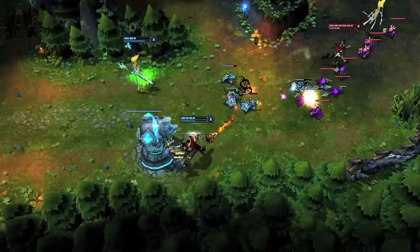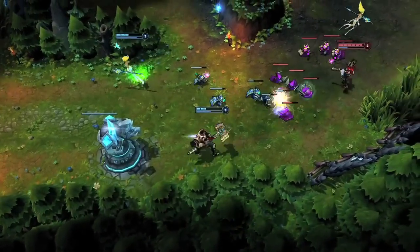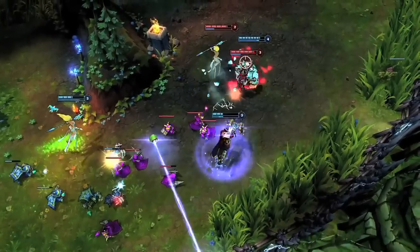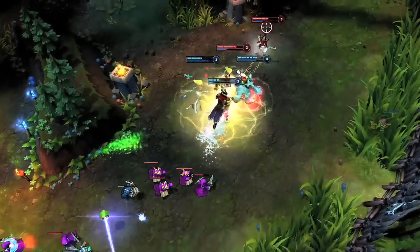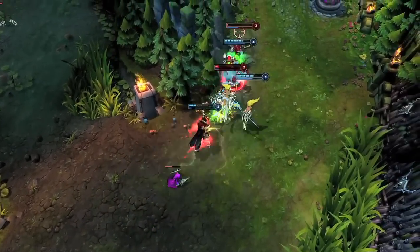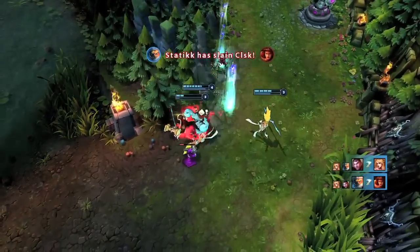Opening as a ranged physical carry, Jayce performs best when helping ganks. As Nunu comes in from behind, Jayce opens with Acceleration Gate and Shock Blast into Transform. To the Skies, Lightning Storm, and Ignite deal incredible damage against Janna and Miss Fortune, picking up first blood and assisting in the second kill.